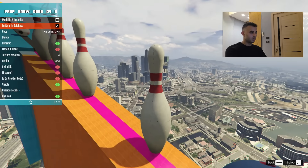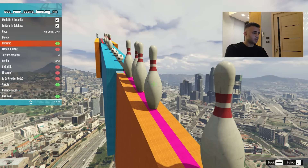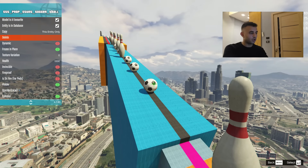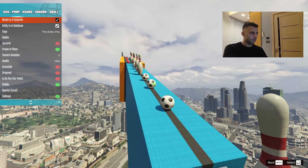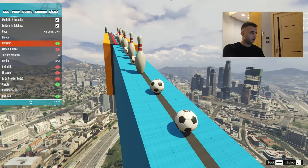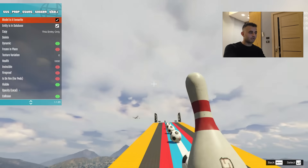Let me check the other objects — oh no, these are frozen in place. I had to change that before I started, because frozen objects won't interact with anything. Any objects spawned from now on will be dynamic, but the earlier ones are static. If you hit those, your car is going to crash because they act like concrete pieces that don't move.